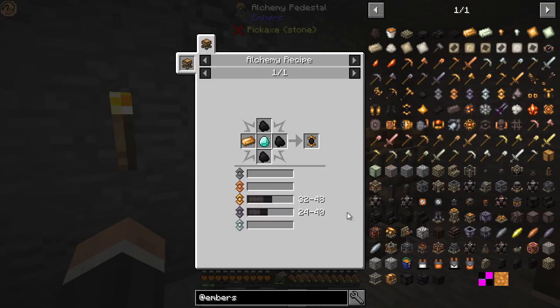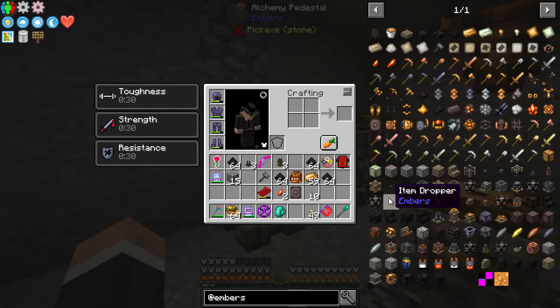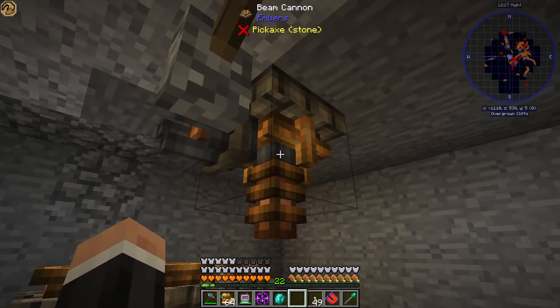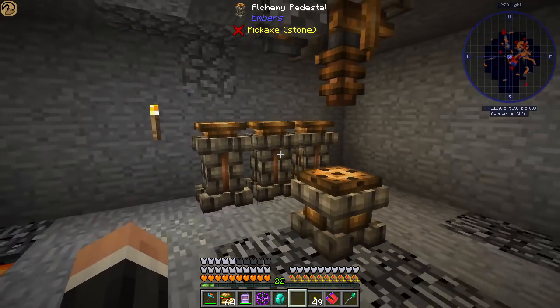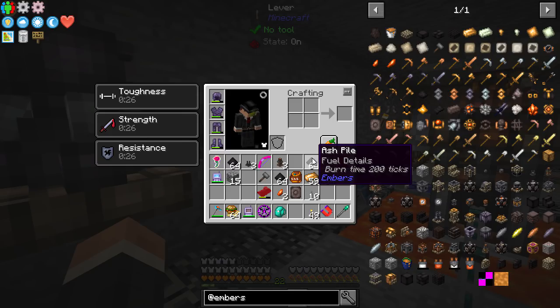The interesting thing about embers is that it is different for every person that plays. For the inflictogen, it says here 32-48 of the dawnstone aspectus. What this means is you have to put between 32 and 48 ash in one of these pedestals — it's different for every person so you have to do a little bit of experimenting. Start with the lower number and keep adding to it. Then you beam it with a beam gun and it will start doing its process.